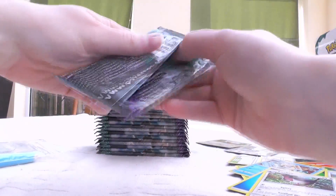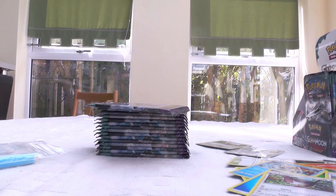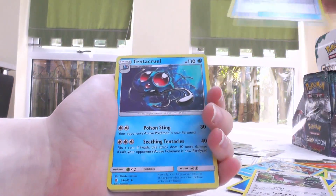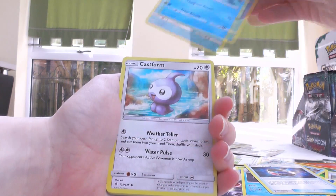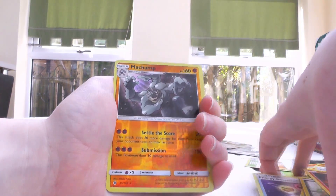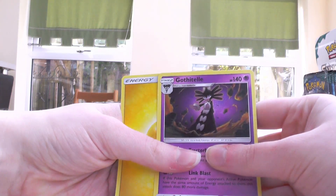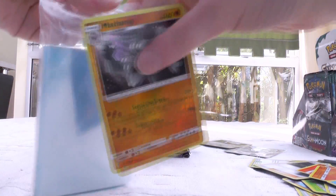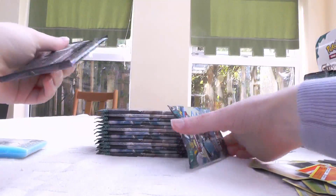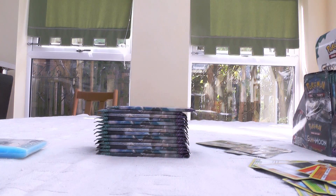I don't have too many of the regular rares from the set because I opened a very limited number of packs, but you do get some normal rares in the pre-release kits. I know I got Lilligant, Honchkrow, and a bunch of others. There are also regular rare prints of some holos in the set, which is really weird. Getting reverse rares is also very, very nice because we pretty much aren't going to get all the holos in one box like you do in Japanese. Any holos I don't get, I could very well get in reverse rare form.